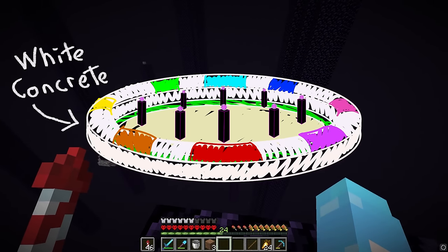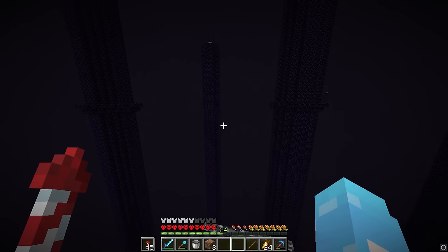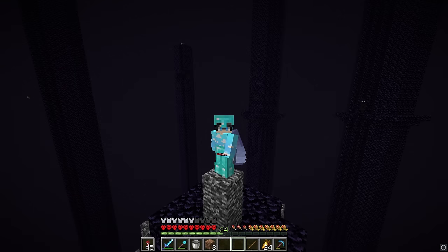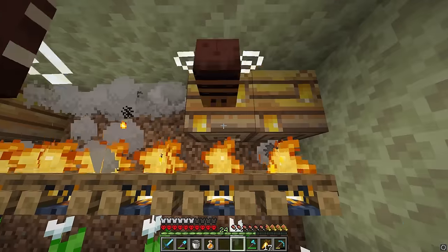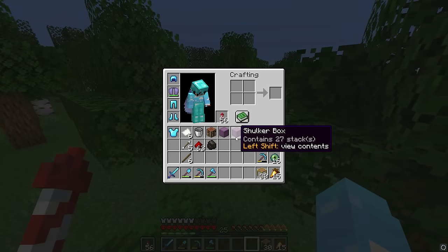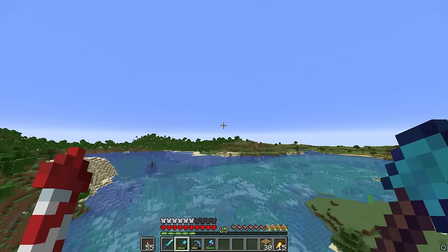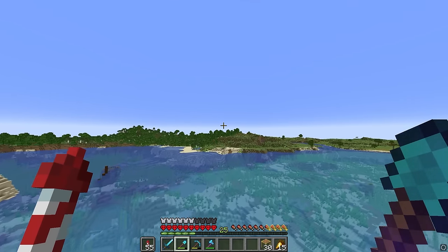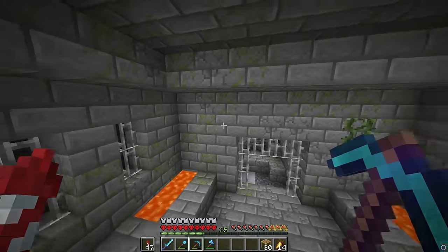The outside ring is going to be made with concrete and glass. Sadly, glass farms don't exist, but what does exist is sand dupers, so we're going to build that instead. For this duper, we're going to need a lot of beehives to make honey. Alright, that should be enough beehives. Now that we have all the materials, we can start building our sand dupers, but we need to find another end portal different from the one we already have, because the way we use the sand dupers is by actually breaking the portal.